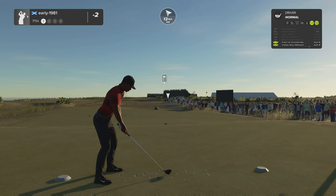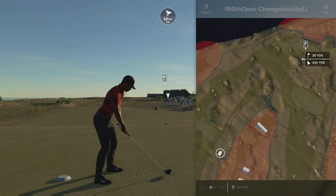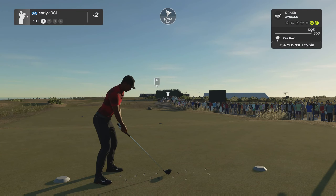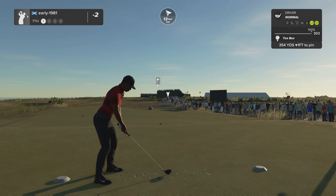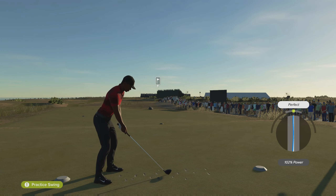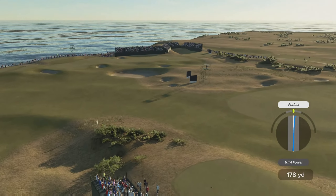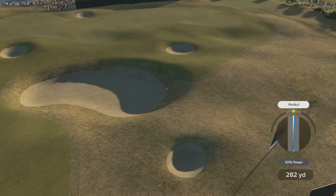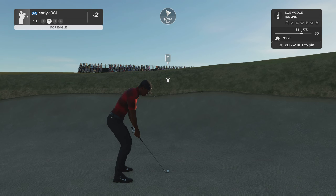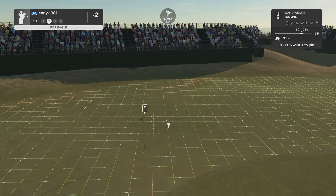I think this is reachable with that wind behind me — let's see if we can carry this bunker. 321 yards, I think it's going to be close — it's worth the risk, reward shot. 102 percent perfect — got the perfect but I've pushed my swing line right. That needs to get up — are we going to get a member's bounce? No, that's going to kick back into the sand trap. Had to take that on. Going to try and land it on the fairway and let it run down towards the flag stick.